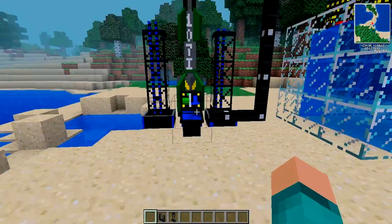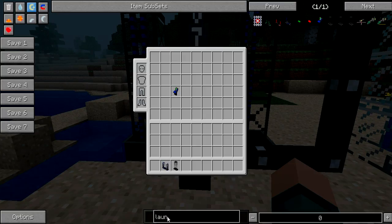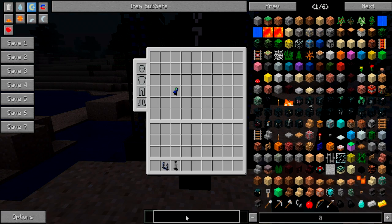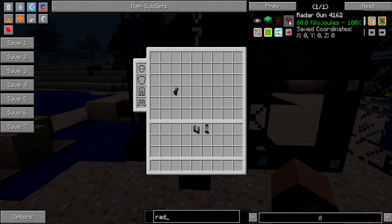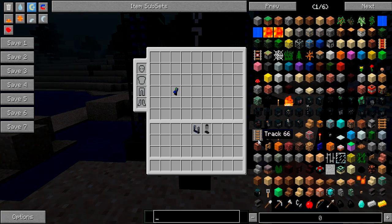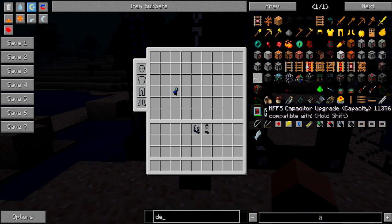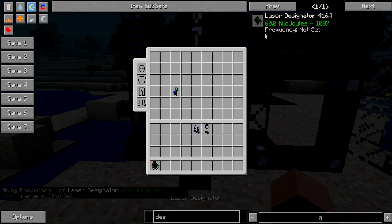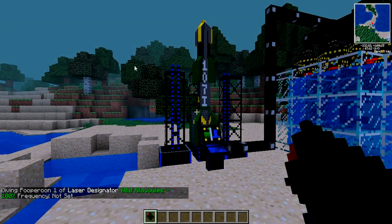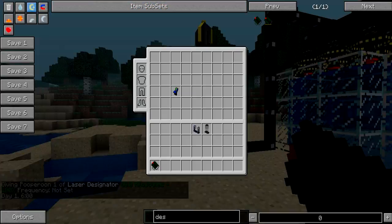So there we go — that is the rocket fully loaded. To actually launch your missile, you can either use a radar gun, but that's only in a radius of about 20 blocks and it's completely random where it goes. What I like to use is a designator, and this is extremely precise. It also gives a green beam in the sky showing where it's going to land.